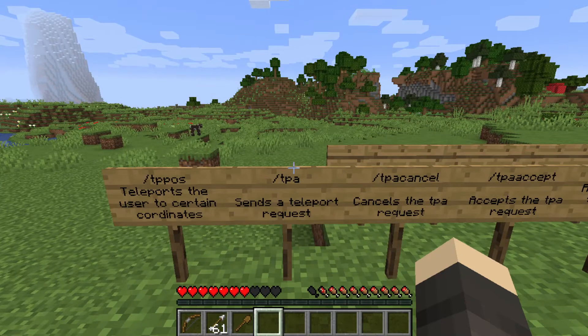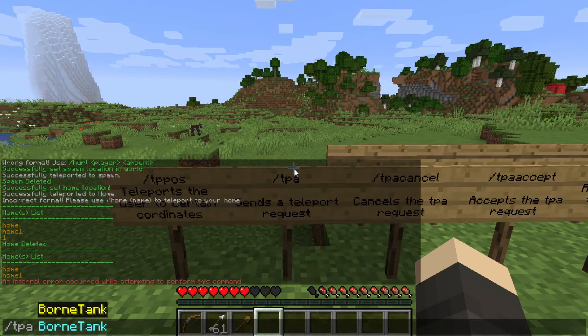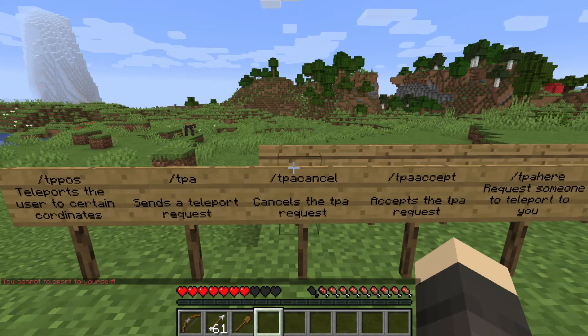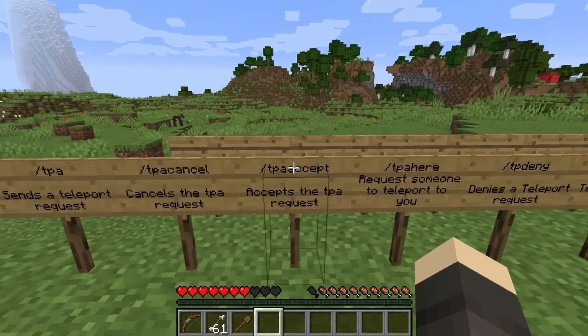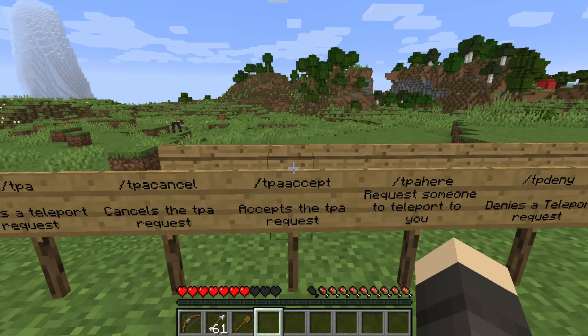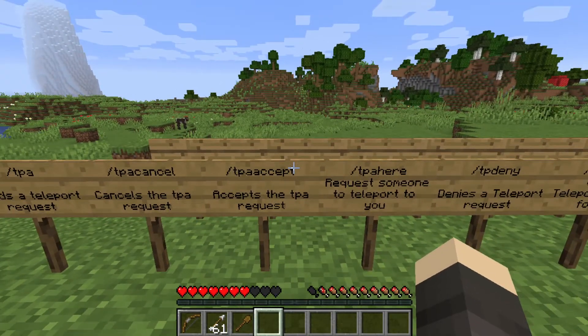Slash tpa is going to send a teleport request to the person you want to teleport to — basically slash tpa space the person's name. I can't showcase that well since I'm the only player. If you don't want a teleport request to go through, you write slash tpa cancel. If you are the one receiving a teleport request, just do slash tpa accept and the other player will teleport to you.